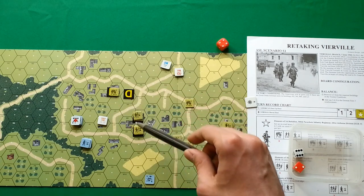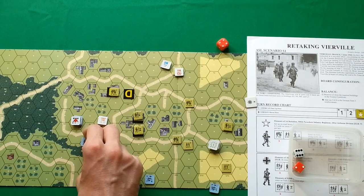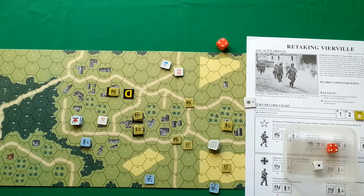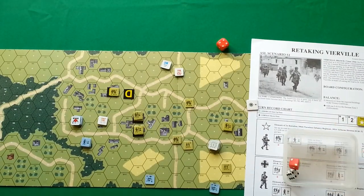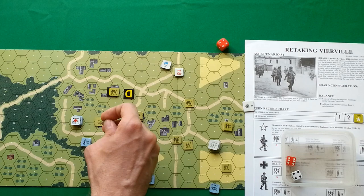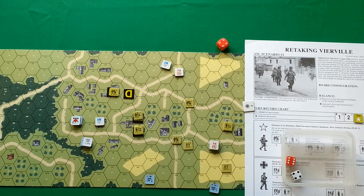Germans have firepower of 7-5-7 here and fire on these guys — 6 plus 3 minus 1, rolling 7. That's 7 in the column of six — normal morale check — Americans failed and are broken. Removing residual fire. No other German units can fire, so that's all for defensive fire.